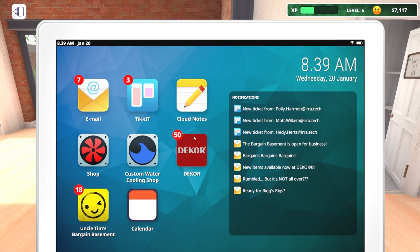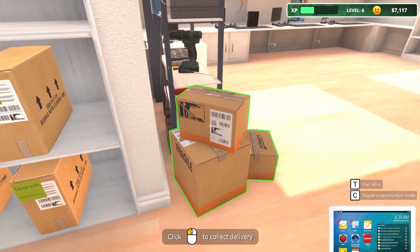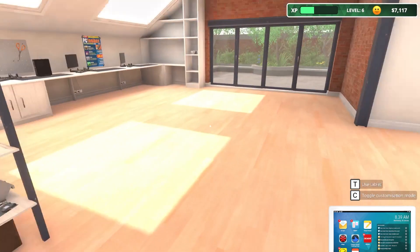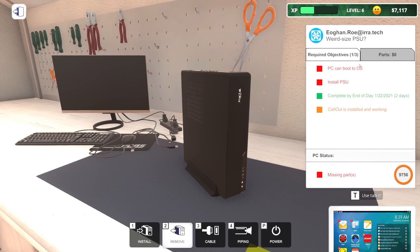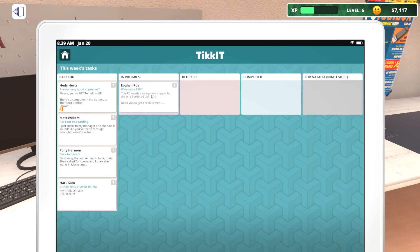Rigs is where you can sell computers. I don't know, we're going to focus on continuing to work through some of the stuff we've been doing. I don't really remember where we were at. We apparently ordered a power supply and a hard drive. Did I already do this? It's so hard to jump back into this game. Let's look at our ticket.